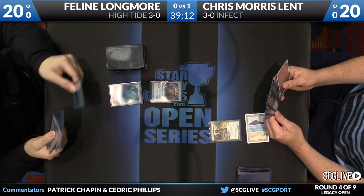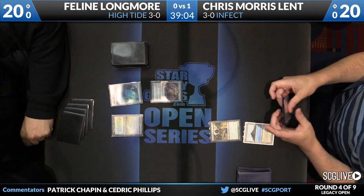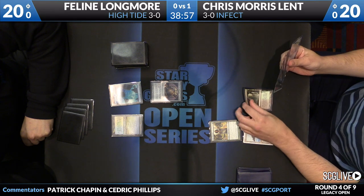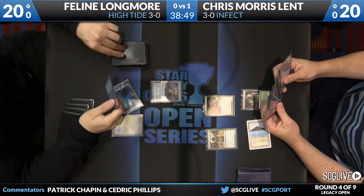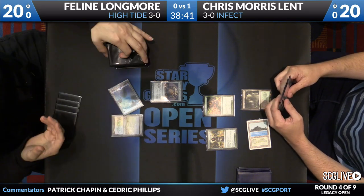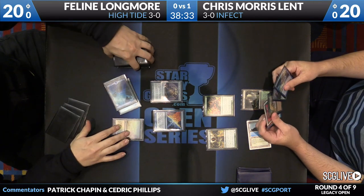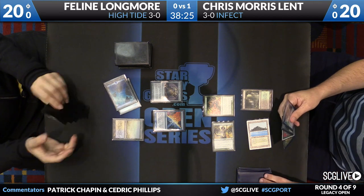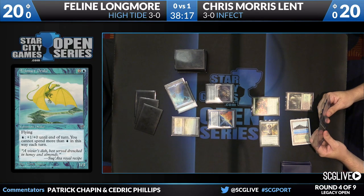A Noble Hierarch to start things off for CML. Longmore is going to play a Top and an island. We'll see if there's a Counterbalance to follow up — there is not, just a Flooded Strand. What's the name of that card, the 1/3? Something like Azimat Drake — it had two different names at different points because they did a functional reprint. They brought it back, you can pay one to make it a 2/3 just this once. It's actually a totally fine card — I would draft the hell out of that card.